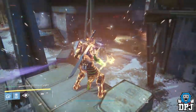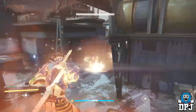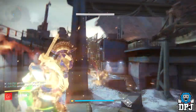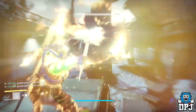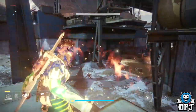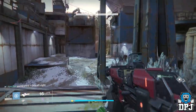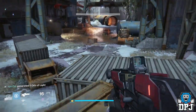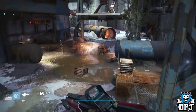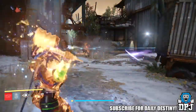All you do is, when you're using Hammer of Sol on your titan, activate the super and press all four back buttons at the same time. On Xbox that's LB, LT, RB, and RT — press them all at the same time as fast as you can and this guy will keep throwing hammers. On PlayStation it's L1, L2, R1, R2 — same thing.